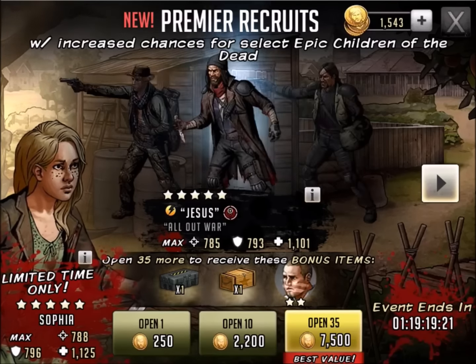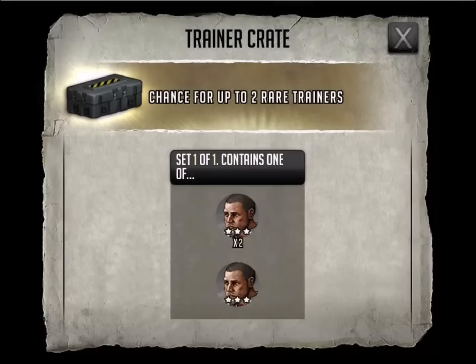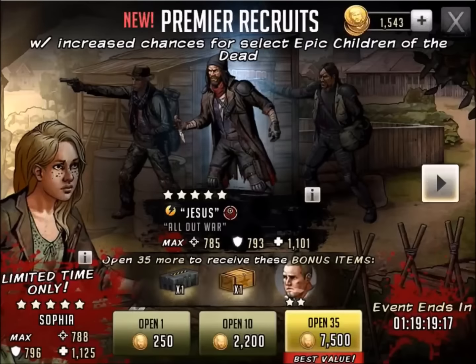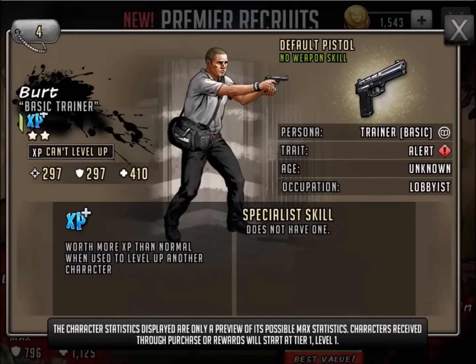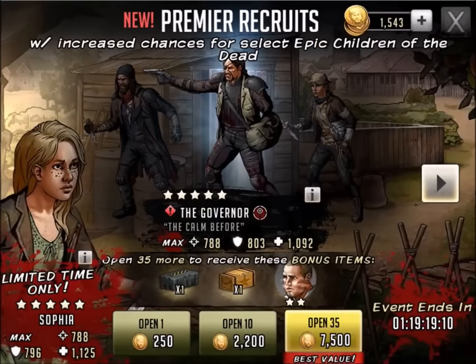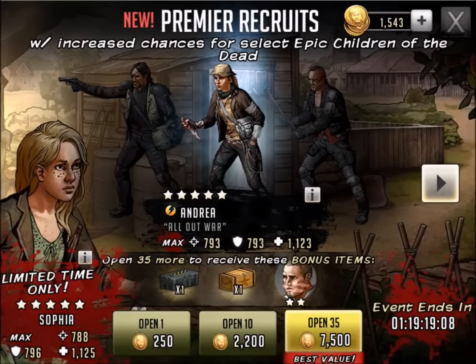There's the Garrett we talked about. So if you do a 35-pack opening, let's see what other stuff you get. You get a trainer, which would be good for the level-up tournaments going on right now, plus more trainers. So that is a timely addition or add-on to the pack opening.